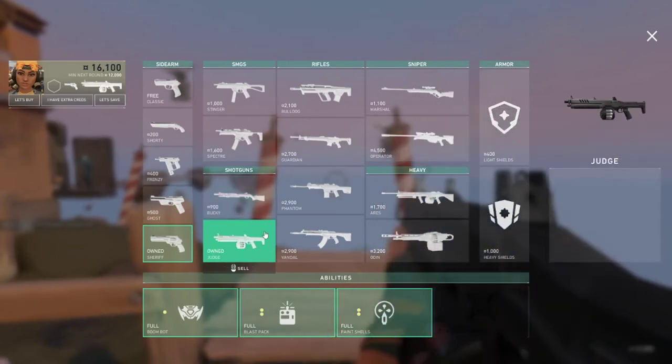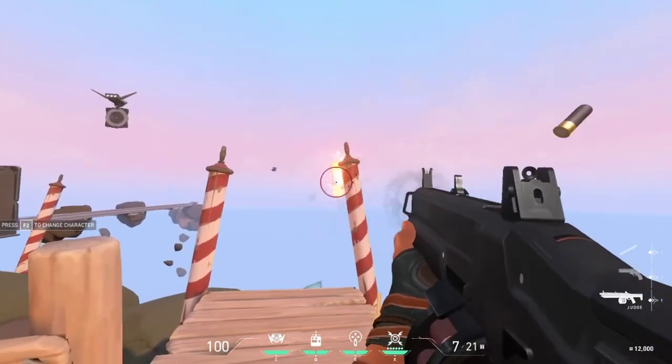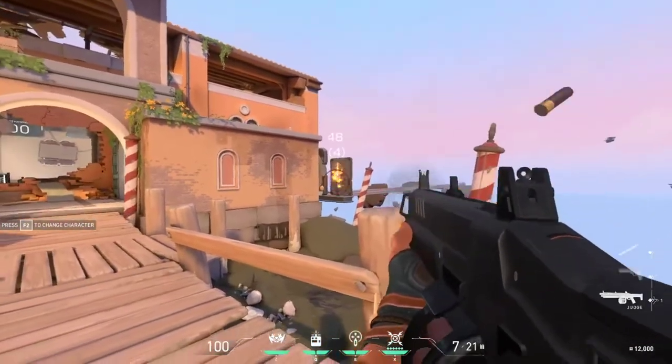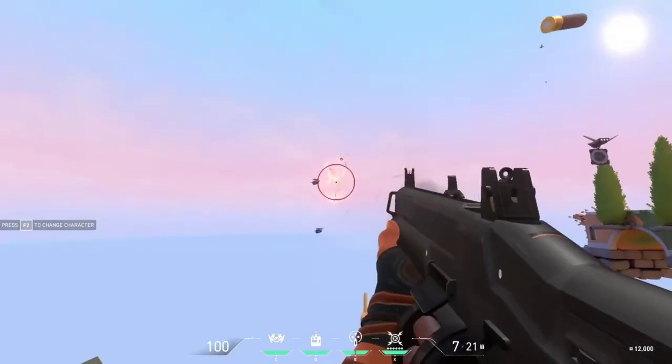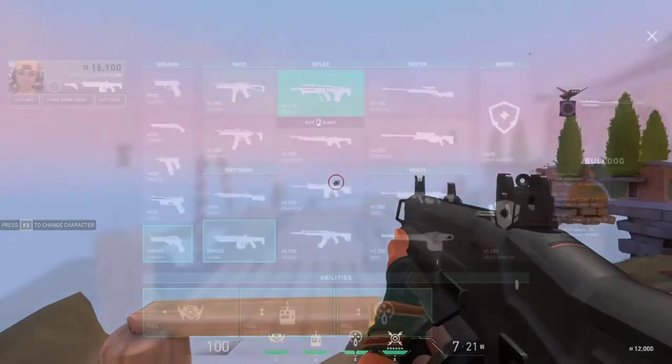The other shotgun is the Judge, a fully automatic drum shotgun with seven rounds in its magazine. It does not have an alternate fire but has a very high fire rate of 3.5 rounds per second.